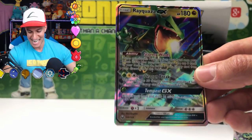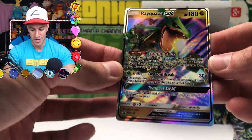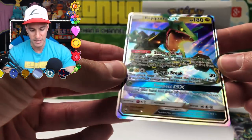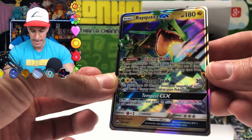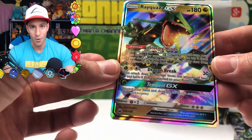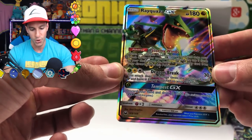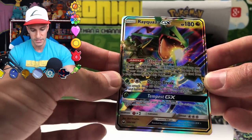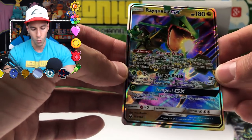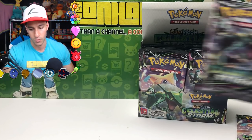We just pulled our Rayquaza GX Ultra Rare card. Stormy Winds is the ability, Dragon Break, and of course Tempest GX. Card 109 out of 168. Very, very nice.